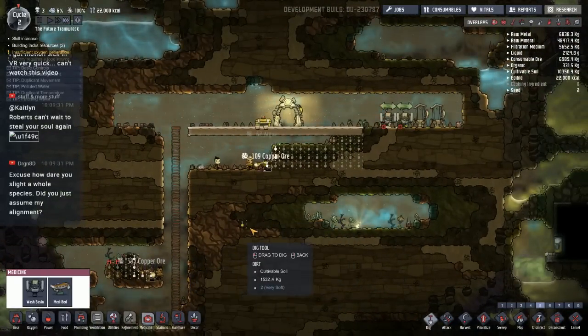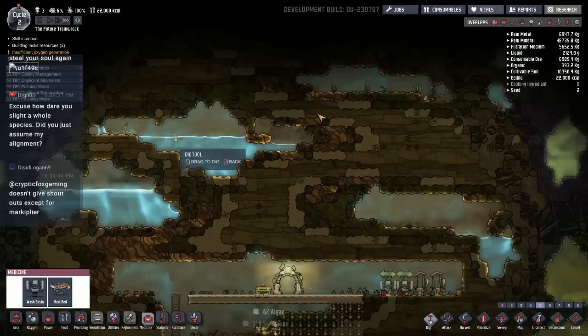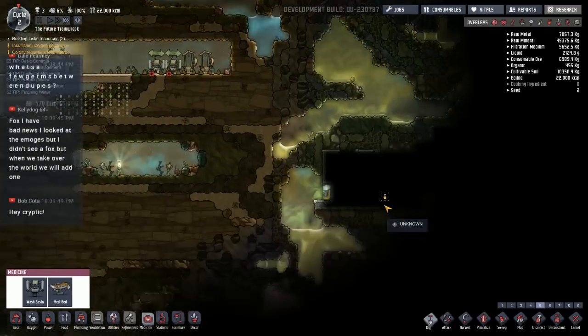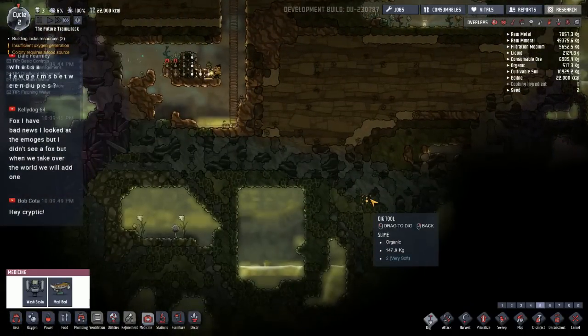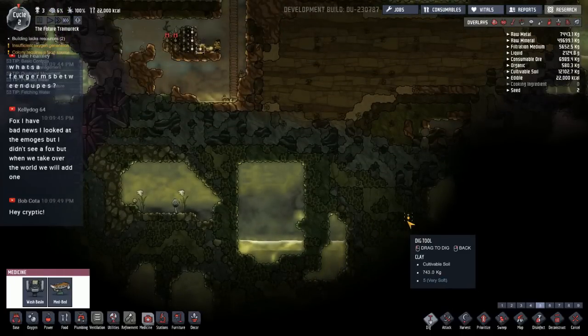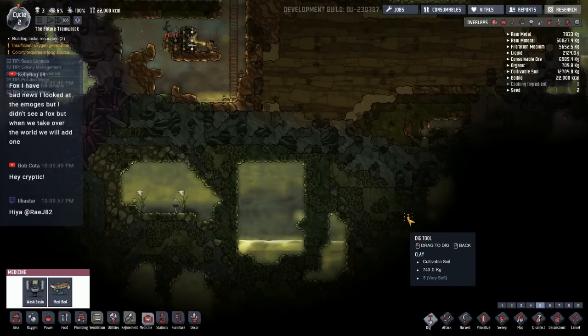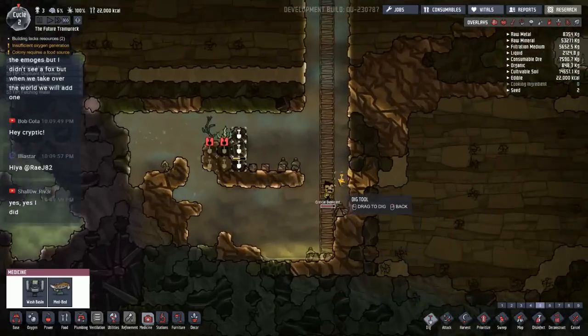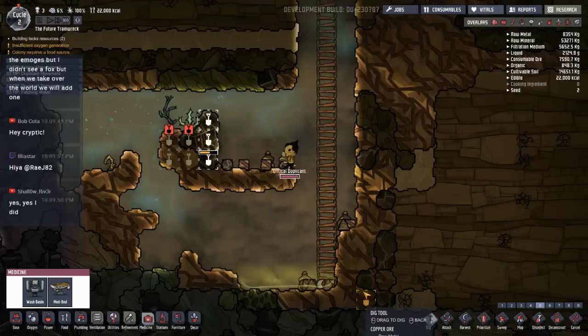I hope we managed to find a steam geyser — or actually, a chlorine geyser — relatively early, because that makes handling the germs scenario a lot easier when you're trying to set up. If you have to go out too far to find a chlorine geyser, it's really kind of a pain. I thought there was a fox emoji in there — I think I've seen other people use it before. I could be wrong, but I'm pretty sure there is one there somewhere — just like a little fox face.